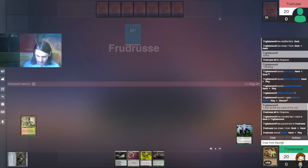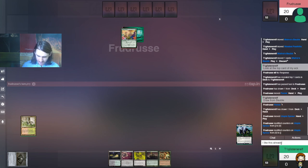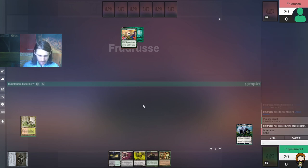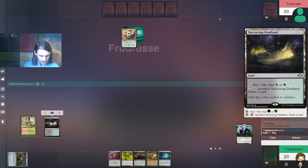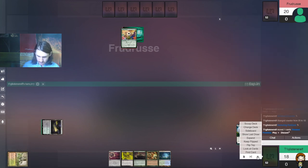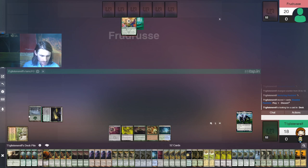Draw from Bauble. I like this already. Now, I haven't really given my opponent information as to what I have just yet. Since we have a Groundswell, I'll actually take a natural draw here instead of fetching first. We got there — crack this, and then Nurturing Peatland, because it doesn't look like the life total is going to matter too much in this matchup. I'll take 18 from the Peatland. I am a little bit worried about Blood Moon, so I am going to play around that, because they did declare black — just in case.